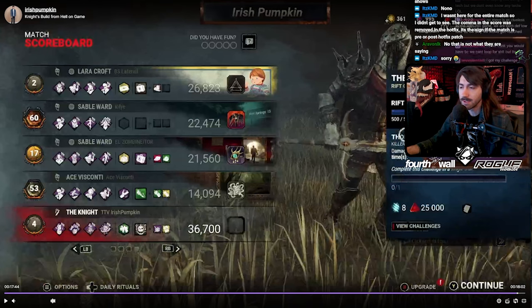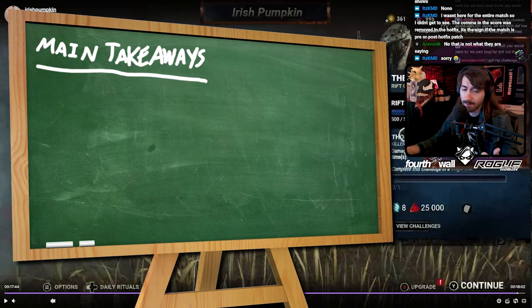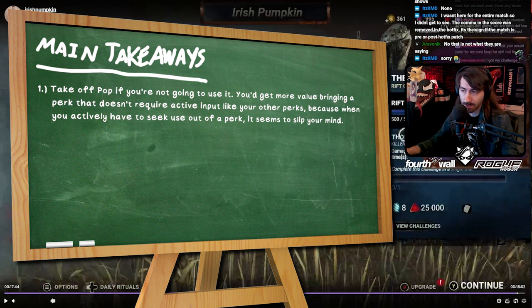Main takeaway number one: take off Pop Goes the Weasel — you don't use it. You got some use out of it, but most of the time you had Pop active it rolled all the way down. If you're really attached to running quad slowdown, use Grim Embrace or Gift of Pain. You're already hooking people for Pain Res, so get some value out of that. Actively going to deliver Pop doesn't seem to mesh with your playstyle very well — you just don't get Pop value, so don't bring it.